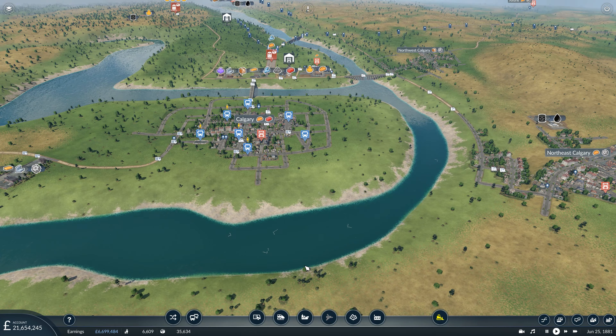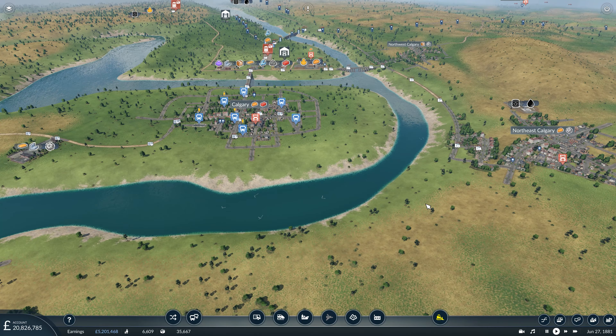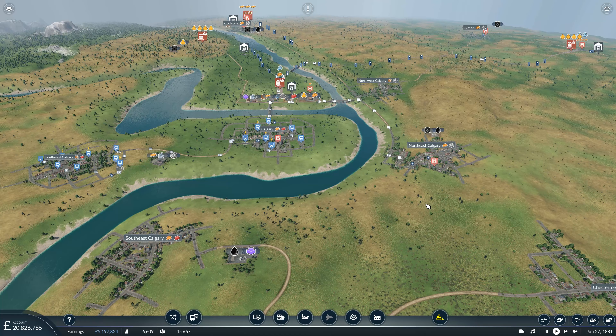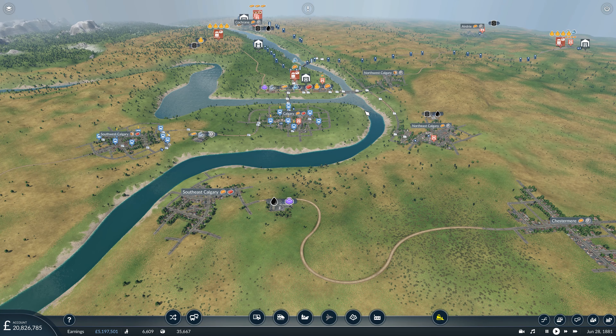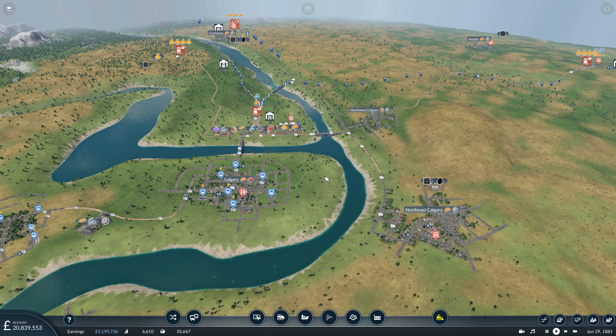One thing I want to do today, as we mentioned previously, is start some passenger rail lines as well. The logical starting point is going to be in Calgary, because that is the capital city. We're going to put the station in the central district here, and we're going to head first of all to Cochrane up here.